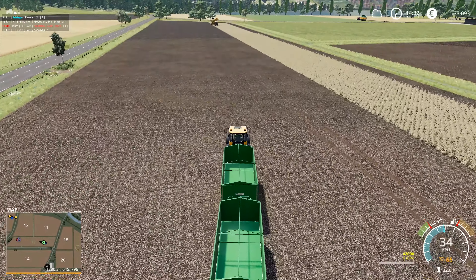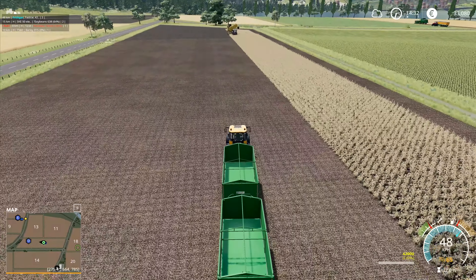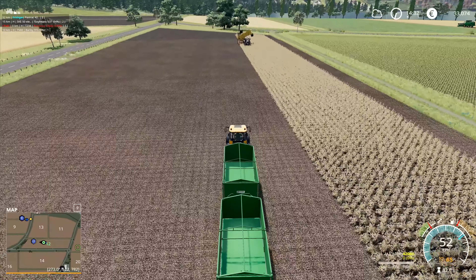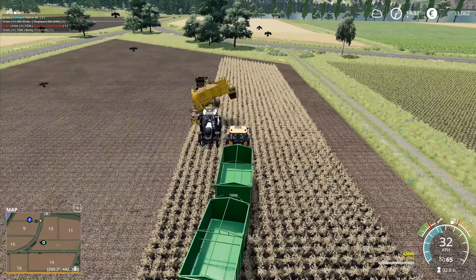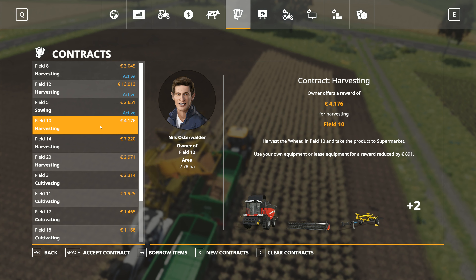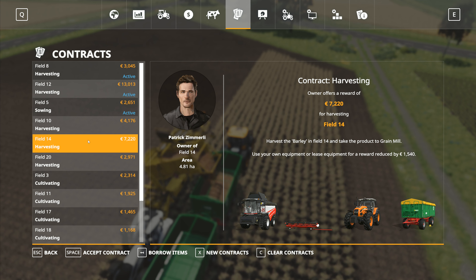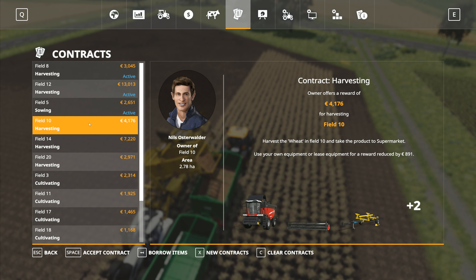We're not going to get another two full trailer loads out of this field judging by how much has been done filling up the first quarter load. The helper has turned around facing the wrong side of the potato field, which is a bit unfortunate. Field 10 harvesting is wheat, field 14 is barley — we're already doing a barley job so we don't want to take that one. Field 20 is the soybean, so I'll start with field 10 since it's the furthest away.